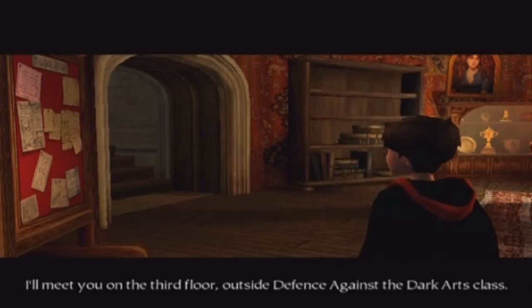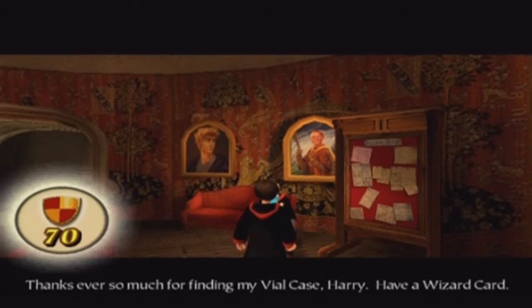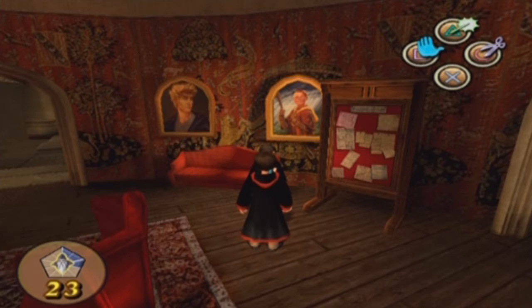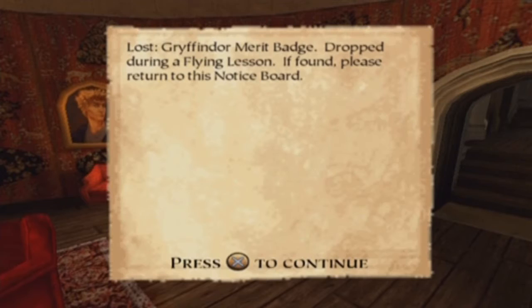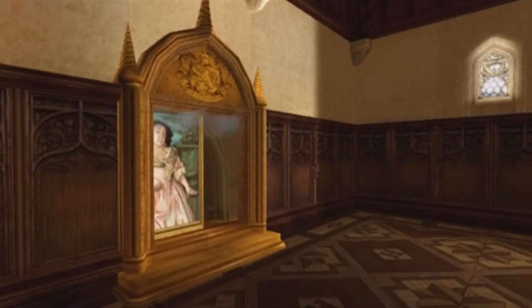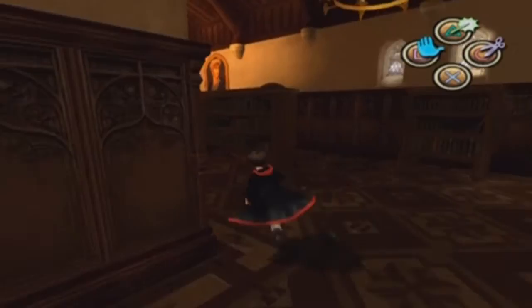Today we're going to have our first spell lesson, where we learn a new spell. I just returned the Vile Case back to the student, which gives you House Points and also a Wizard Card — those are the lost items. Let's check what we have to find this time: Gryffindor Merit Badge dropped during a flying lesson. I know where that is. I won't find all of them, but I'll find some so we don't lose the House Cup.